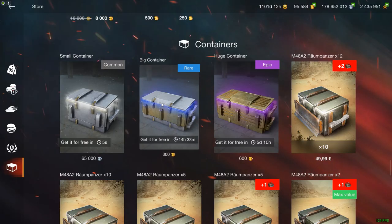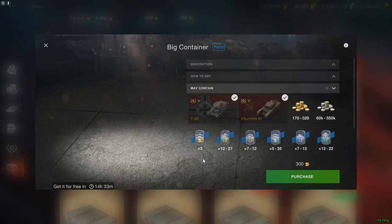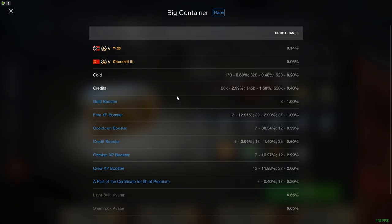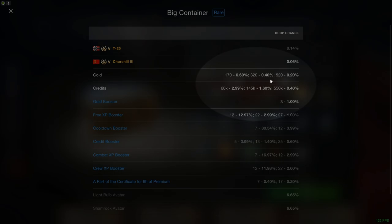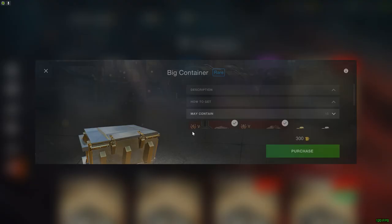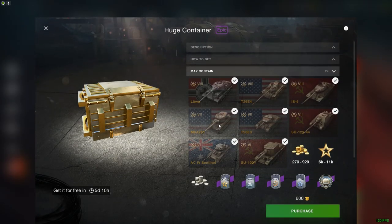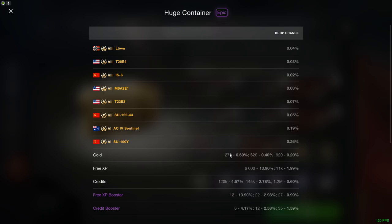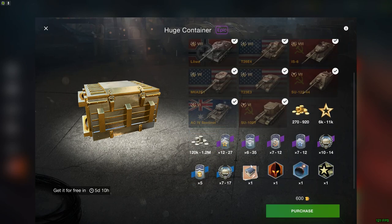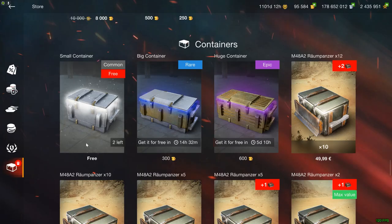Another way to get some gold is to open your big and huge containers, because as you can see right here, 170 to 520 gold right here. They also include boosters and credits, which is always very useful. The drop chance here is very low, unfortunately — 0.6%. However, it still may happen, so make sure to open these containers. They're free. Do not buy any crates otherwise. The gold drop chance here is again 0.6, 0.4, and 0.2. However, if you open enough of them, you might eventually get some gold out of them, which is not that bad.